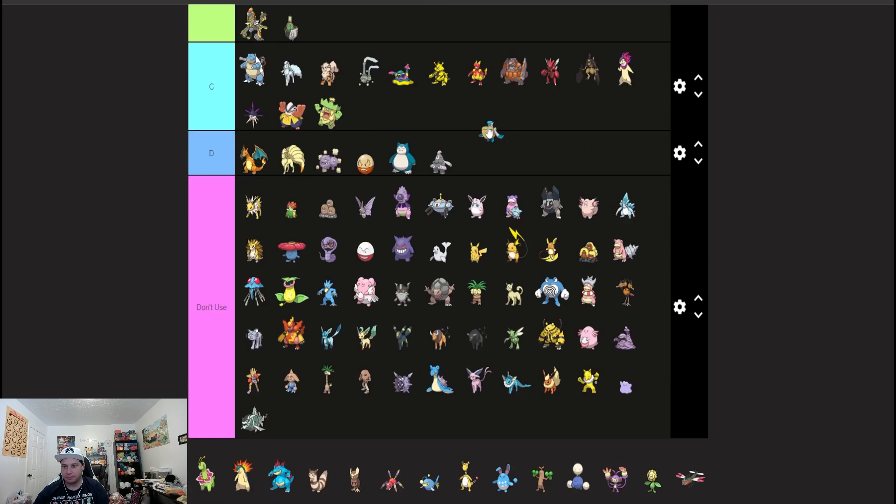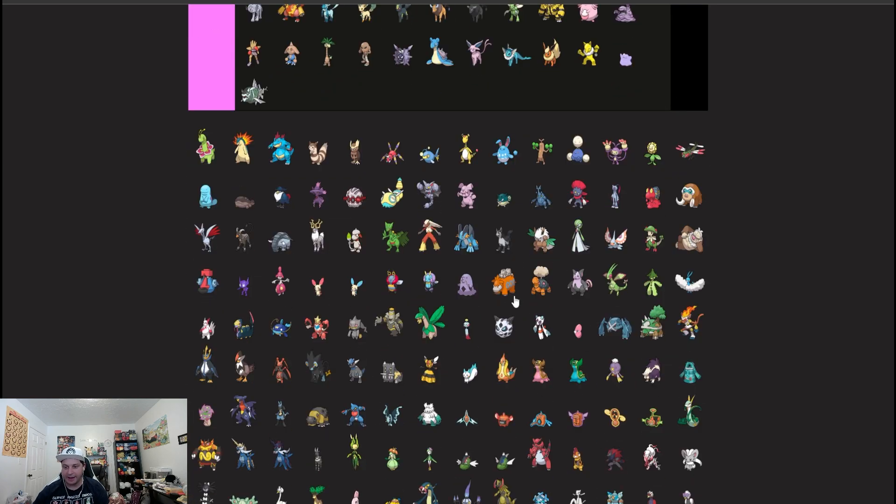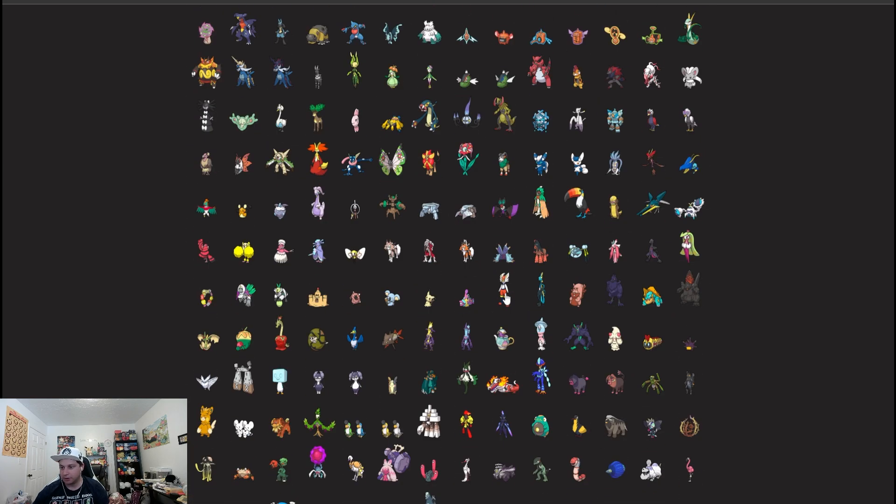I've basically built you a team out of these tiers — and we almost missed Pelipper! Pelipper is the rain setter of choice. Take Amoonguss, Feraligatr, Ursaluna, Pelipper, Archaludon, Basculegion — boom, there's your half Trick Room, half rain, go fast team. Go win a tournament.